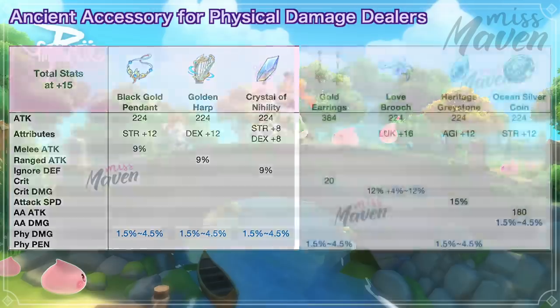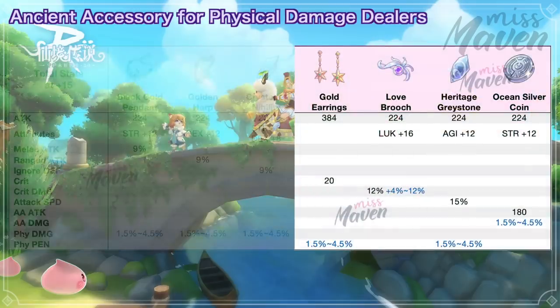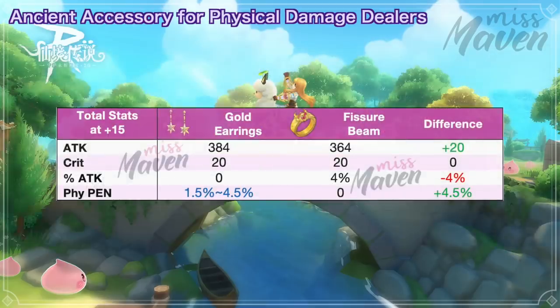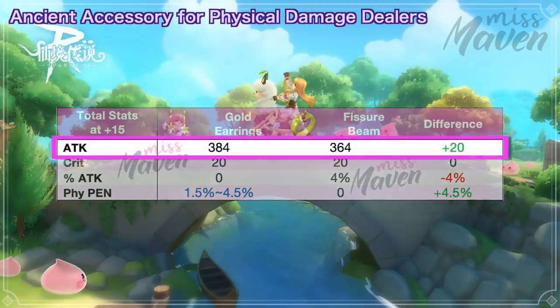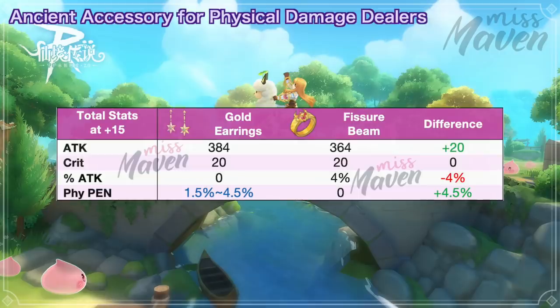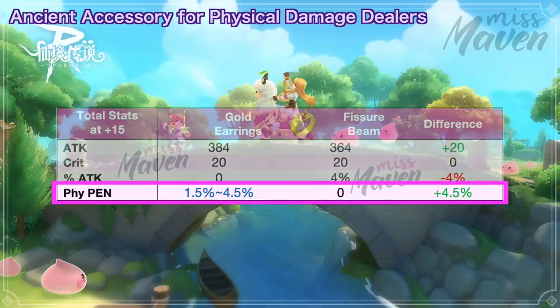For auto attack or AA builds, there are several options available and you can choose depending on which stat you're lacking. First is Gold Earrings for boosting crit rate. It grants plus 384 raw attack, plus 20 crit rate, and a chance to get 1.5% to 4.5% physical penetration. If you compare it with Fissure Beam, you'll have 20 more raw attack but lose 4% attack. Despite the lower percent attack, I still think Gold Earrings is better overall since penetration is more significant against enemies with huge damage reduction stat.